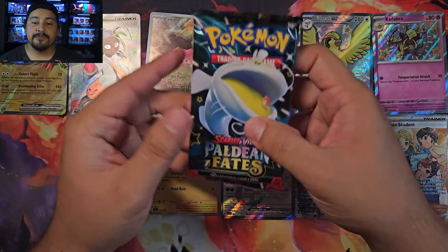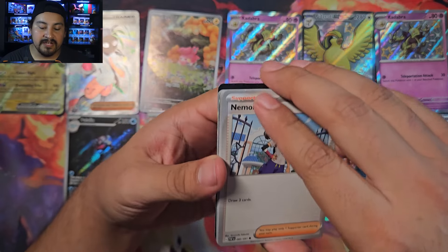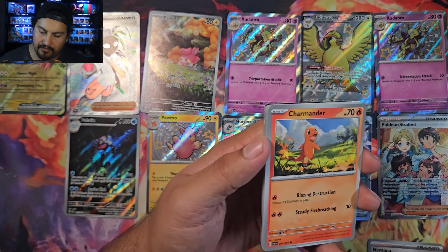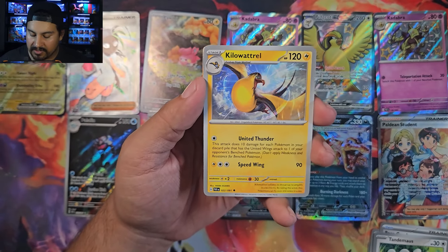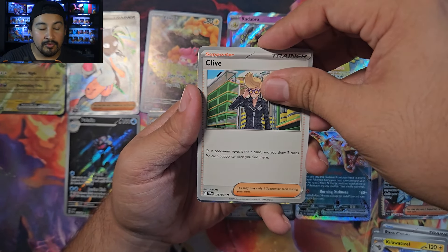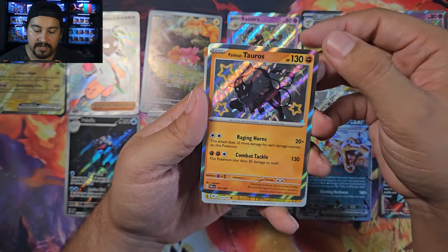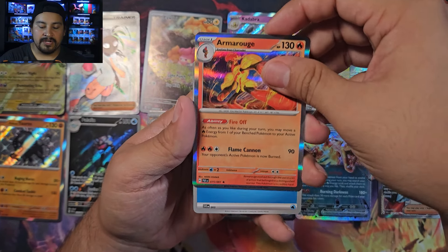Final pack of part two — half a booster box total. We have a Nymble — and it's a baby shiny! Card 172, Paldean Tauros. I think I have that one already. Paldean Tauros baby shiny though — very nice. Chinchou reverse and Armarouge holo rare. Four hits in box three as well!